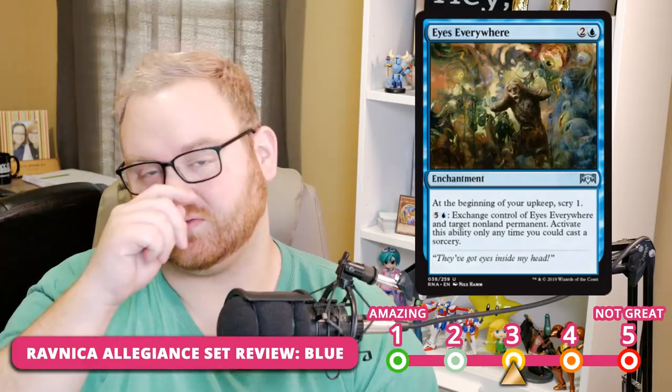Eyes Everywhere is a three-mana enchantment. At the beginning of your upkeep, Scry 1. You can pay six to exchange control of Eyes Everywhere and target non-land permanent — activate only as a sorcery. I'm putting this at 3 for Limited. A three-mana Scry-every-upkeep enchantment is usable, and in the mid to late game you can swap it for a non-land permanent on your opponent's side, which is hilarious and gives you a threat on the battlefield. For Standard, it's a 5 — that six-mana activation cost is just too expensive to matter.